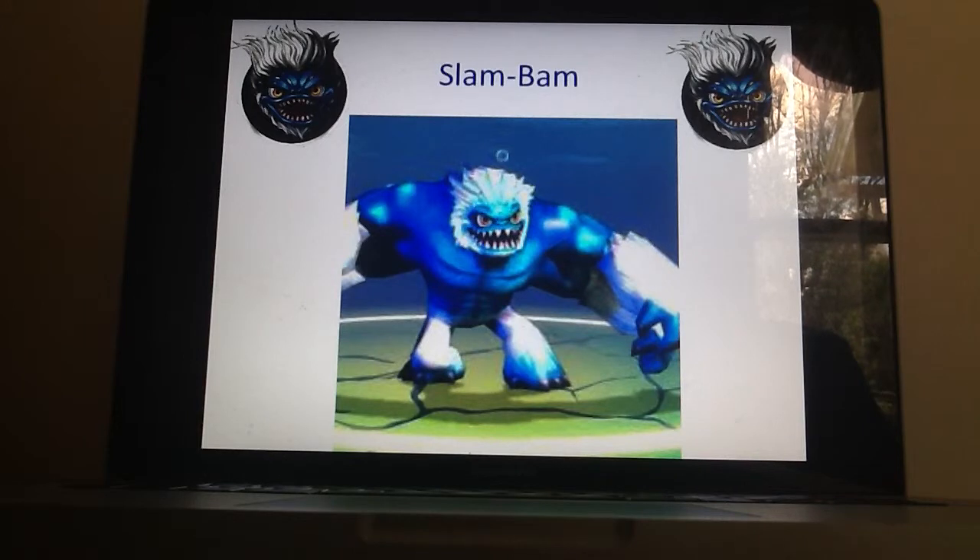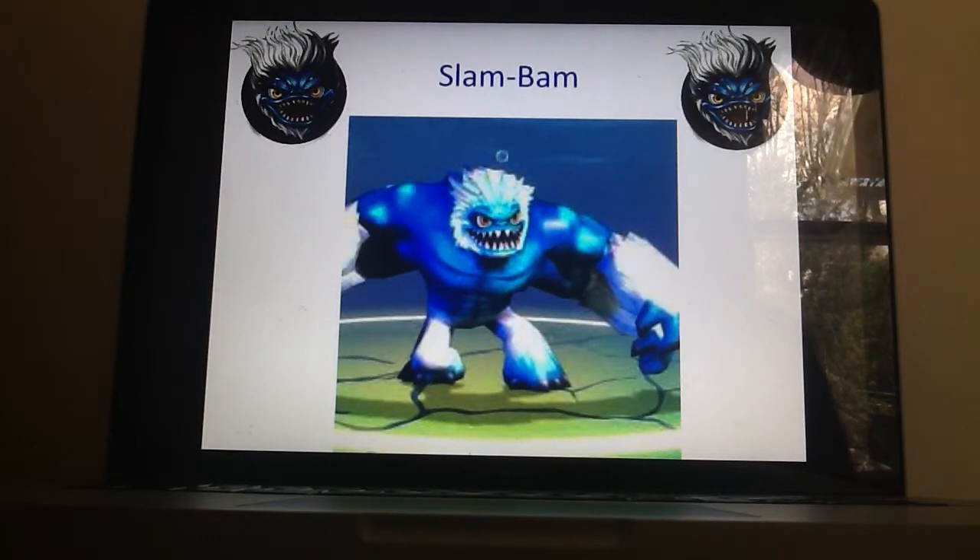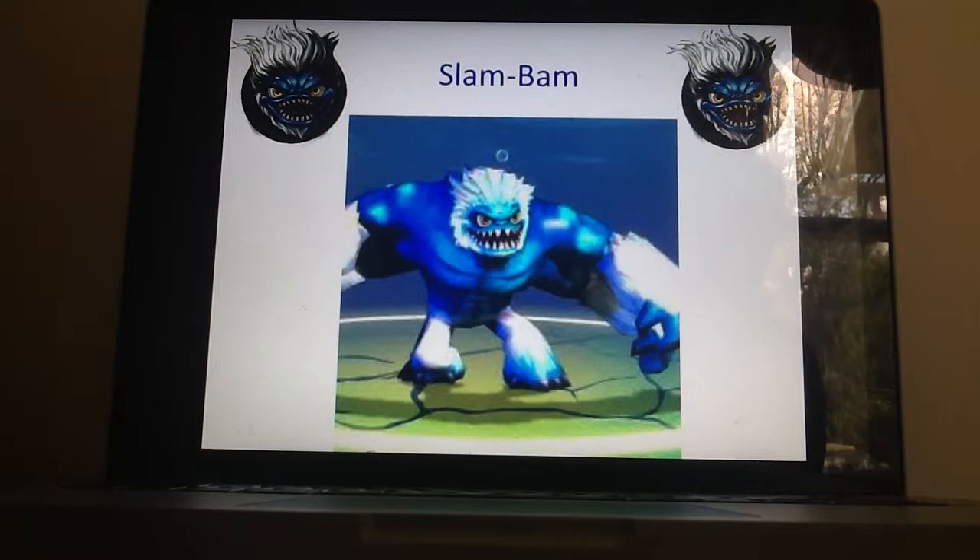Not to mention Slam Bam's attacks: for his first combo, he turns all four of his fists into a giant ice mace — outclassed again, Wham Shell — and he throws it, dealing pretty good damage. He also has a yeti spin, which gives him somewhat of a boost attack. So even though Slam Bam already has a boost attack, he has a second one too.